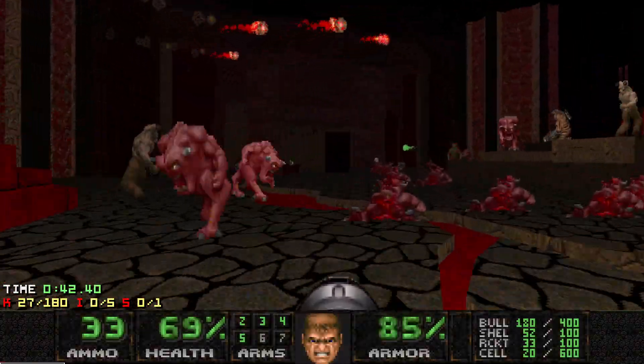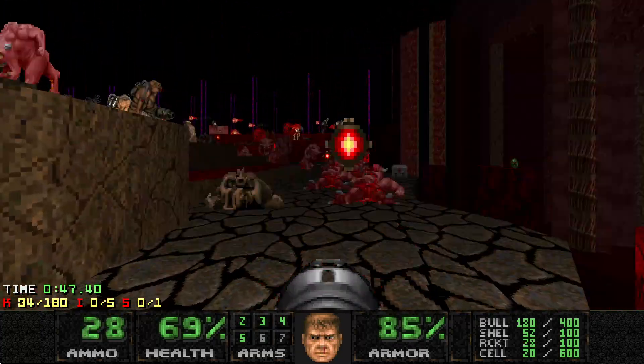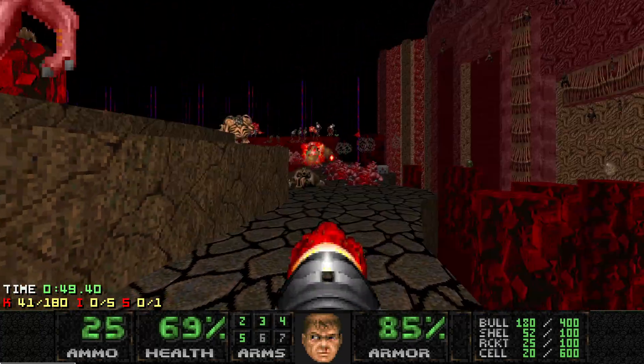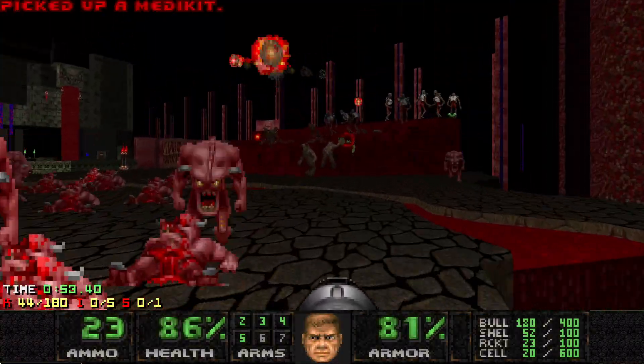You can just clear them out quicker. That's basically all you do — dodge projectiles while killing Pinkies and let stuff infight.